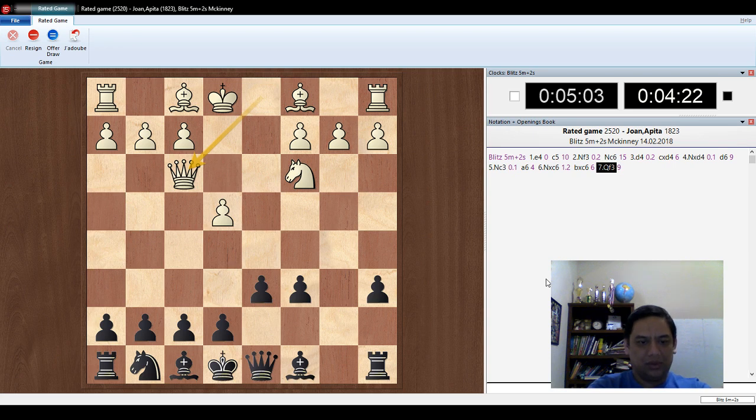Queen F3. Let's try to move C8 to B7. C4. Okay, E7 to E6.